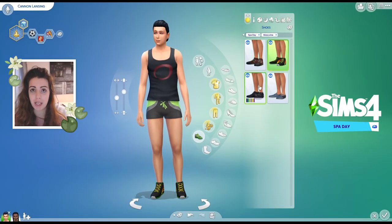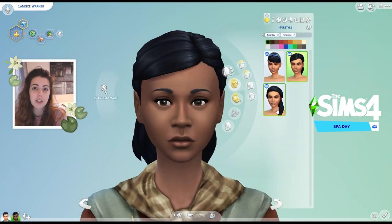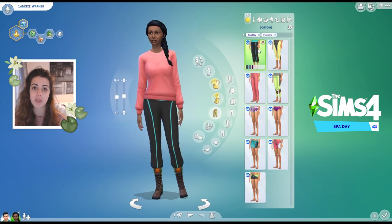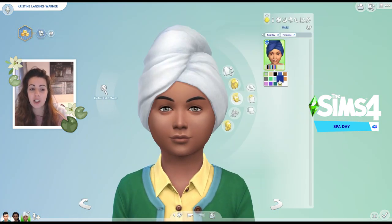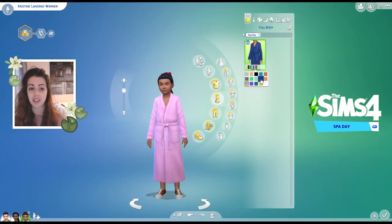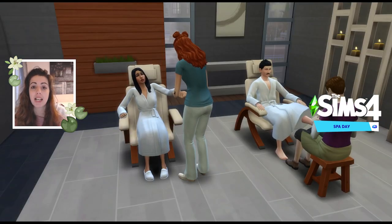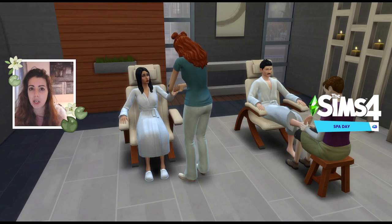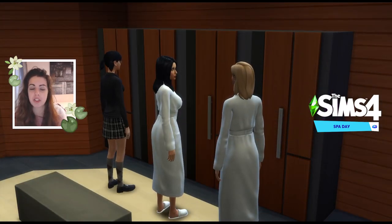Spa Day is probably one of my top game packs. It came with a lot of new content — the Wellness skill being the main new skill. It didn't come with new traits or aspirations, so it doesn't focus heavily on personality. The Create-a-Sim items are something I really love: lots of athleisure and comfort styles, three new hairstyles for both masculine and feminine sims, and the towel hairstyle for children and adults that color-coordinates with their robe. The main selling point is the spa venue.